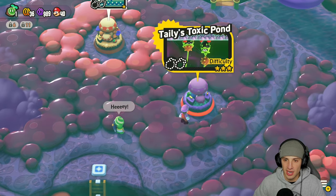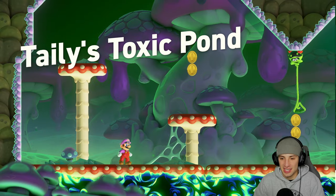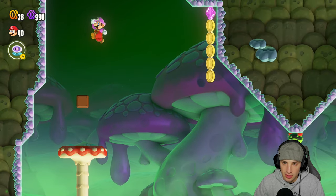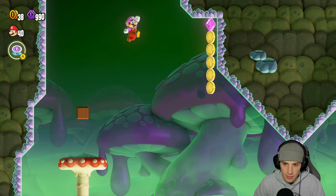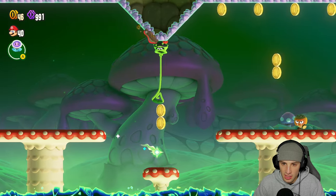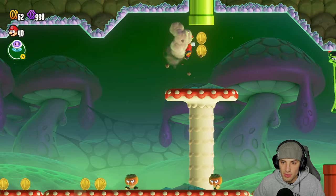Now we got all these levels - we're gonna get started with Haley's Toxic Pond. These enemies shoot vines and they're kind of annoying. There's purple coins up here. They be dropping that stuff and we get a drill! There should be ways to actually get up on the ceilings. Drill is actually perfect - I should just be able to pop out here, kill him, and move on. Beautiful.